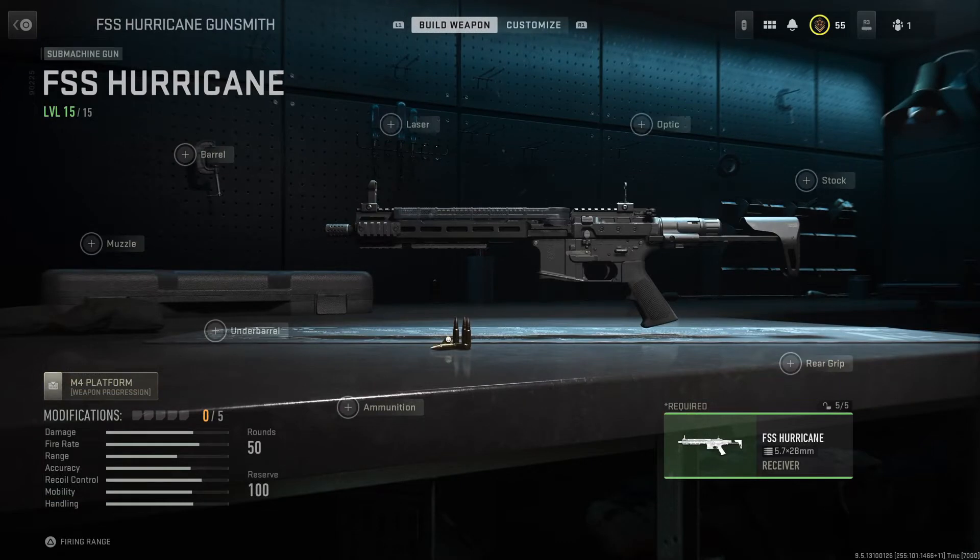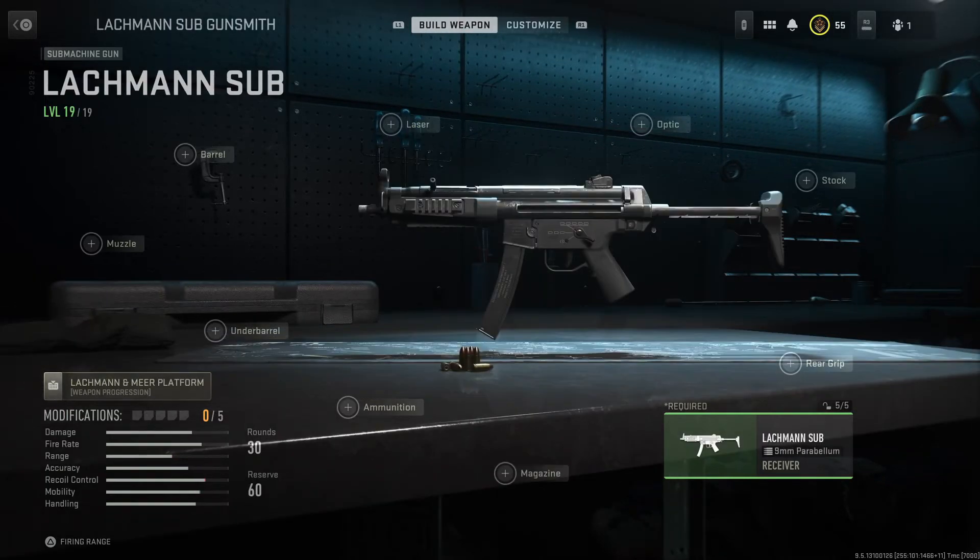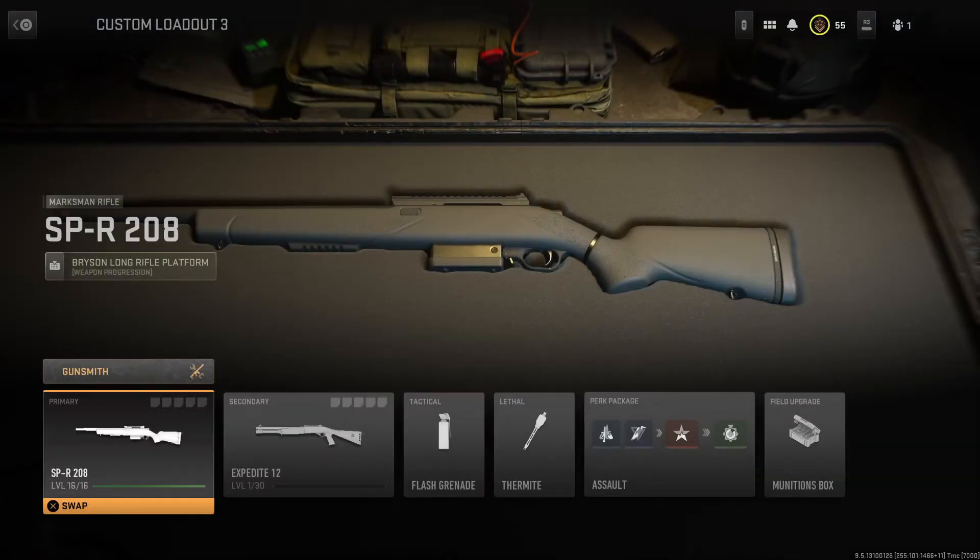Next up we have the FSS Hurricane, part of the M4 family — this is an SMG, good for medium to close range as well, good aim down sights and good TTK with the right attachments. The Lachmann Sub, also known as the MP5 — very meta weapon right here. I think this is one of the best weapons I've ever used. Very versatile, very very good — I like it a lot.